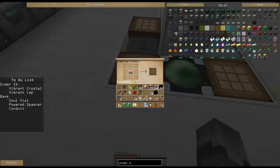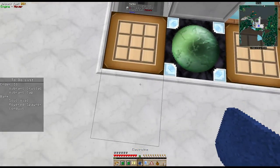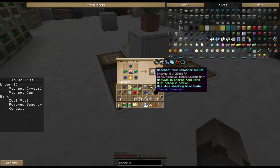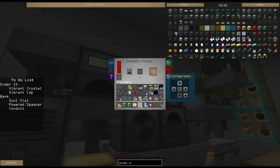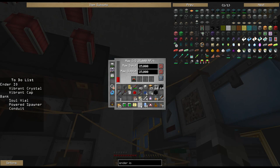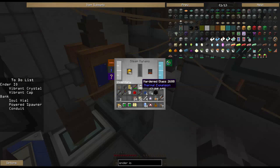We pop this in here, need a little electrotine - boom - grab two enderium, and we've now got a 20 million RF storage in the form of this resonant flux capacitor. If I pop this in here, it's going to take a while to charge - this thing can barely even move the ticker before it gets drained. But this vibrant capacitor bank can pump in 25,000 RF a tick into it. The problem is my power system cannot put out that kind of power right now.